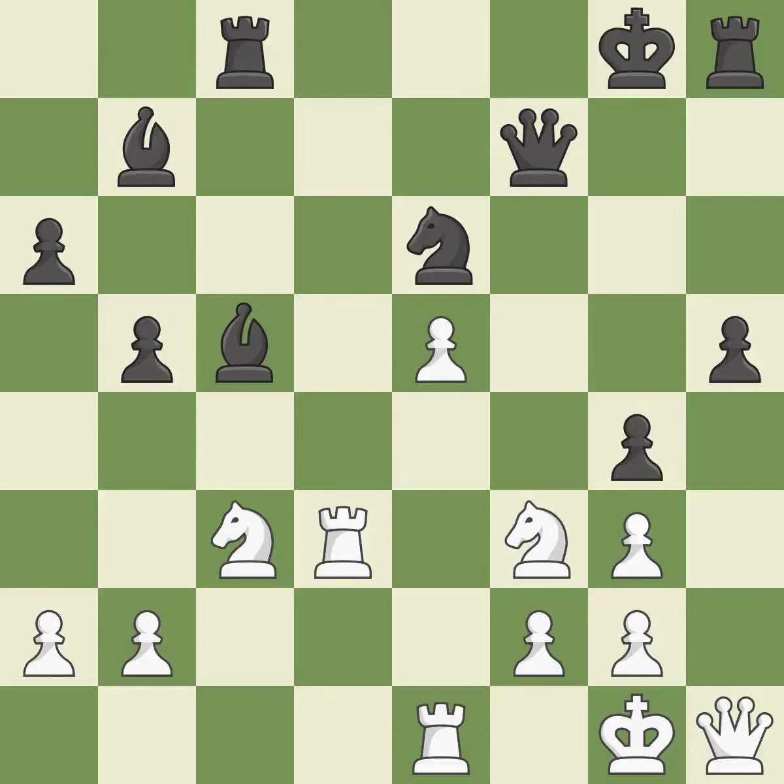A pawn kicks the opposing knight, forcing it to move or risk being captured — it is quite good. This poses a threat to an outpost manned by a knight — that's good.